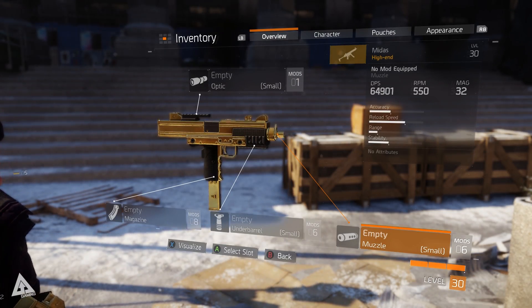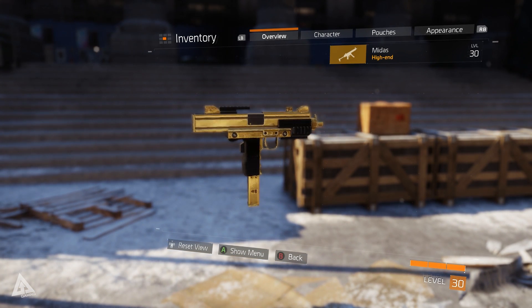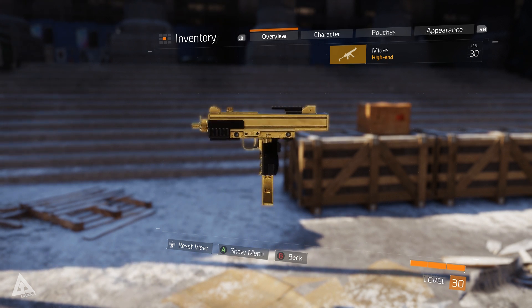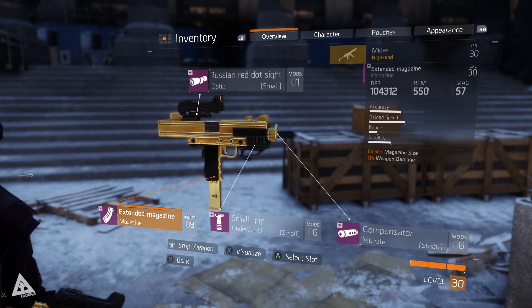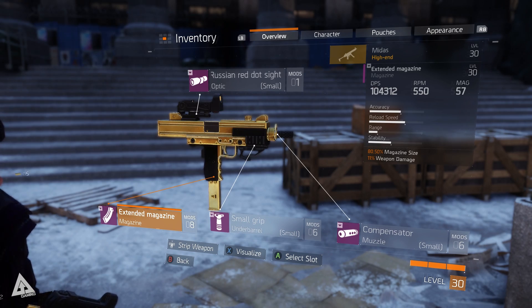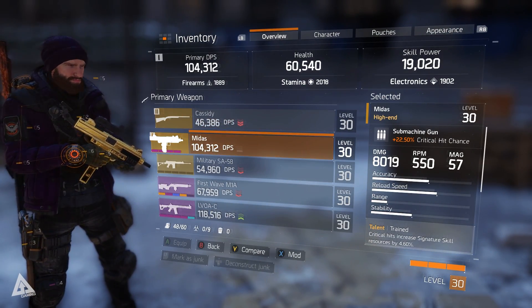Ignoring the DPS stat for the time being because my attribute distribution will skew this, it has a base damage value of 7,224, an RPM value of 550, and a mag size of 32. However, with all my mods thrown on, that damage value jumps up to 8,019, the mag size is now 57, and my overall DPS thanks to the attribute distribution is a little bit over 100,000.